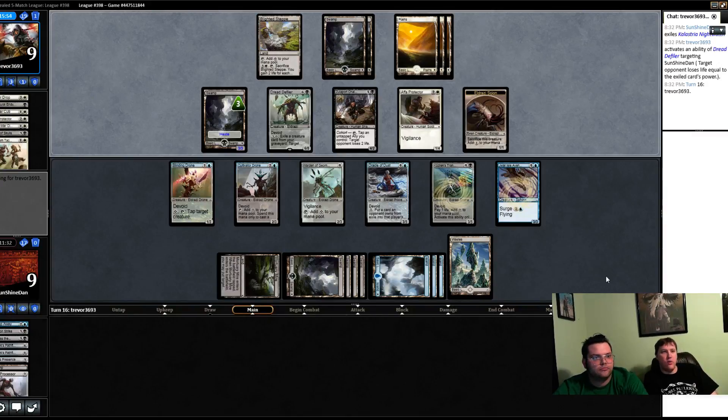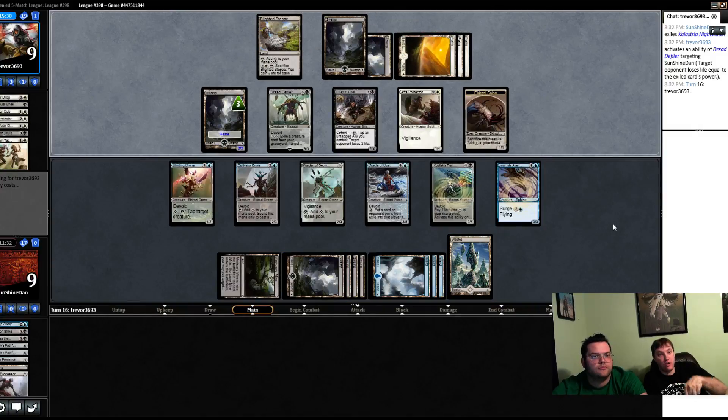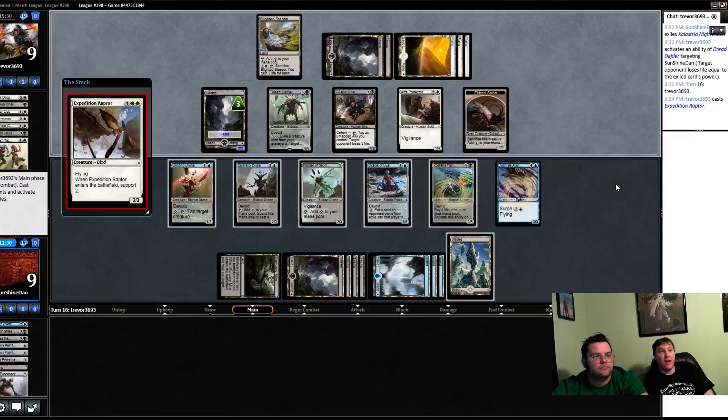Instead of tapping their Dread Defiler, we can jump block it or triple block it. We tap down their cutthroat — we can't just let the Dread Defiler attack because at this point it's more important for it not to attack. So tap down their cutthroat and hope they tap the two allies — that might let us swing for enough damage to kill. Keep in mind we get to untap and tap another creature. If they tap too low to activate the step, which is what they seem to be doing right now...